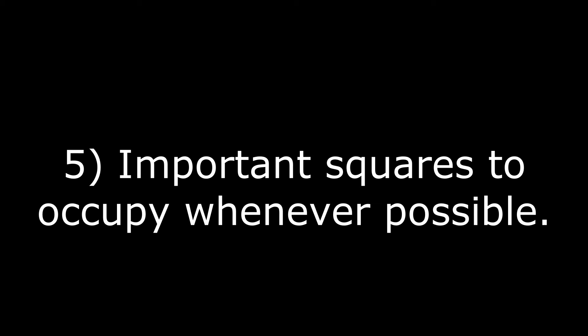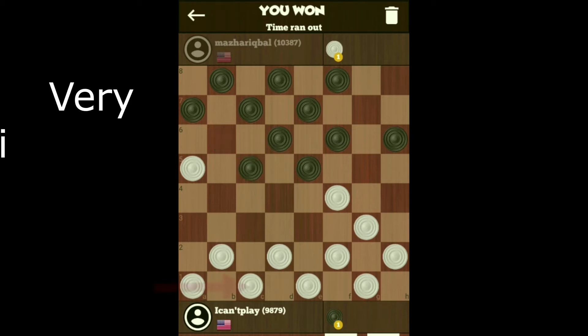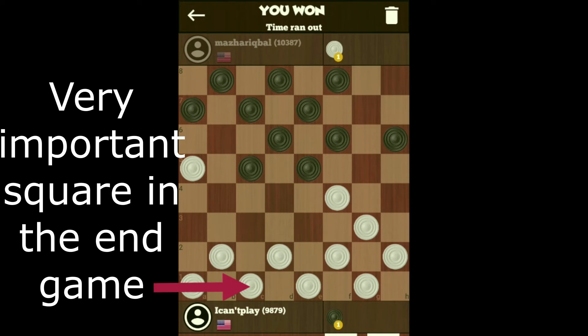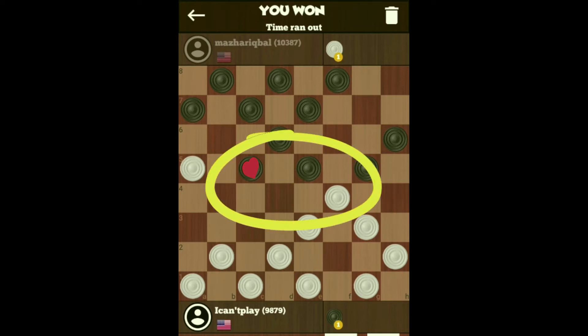The fifth one is the important squares to occupy whenever possible. We discussed already keeping the checkers on your back line, because if you don't move those out, your opponent cannot get a king. One of the very important squares in the end game is that checker there. And also, as you know, on the right hand side is my Achilles heel. So if you can put a checker on his Achilles heel, then you have a good chance of winning. There are other squares like the center and also your sweet spot, which I discussed before.